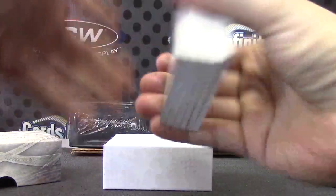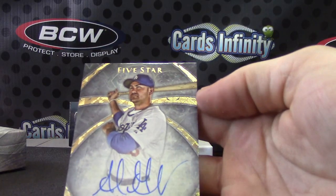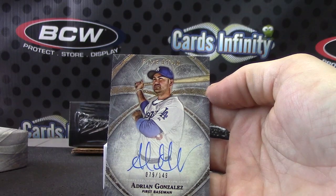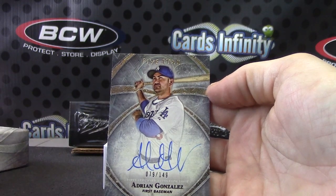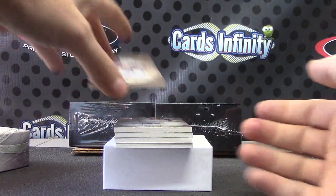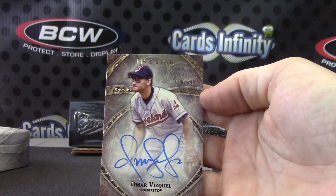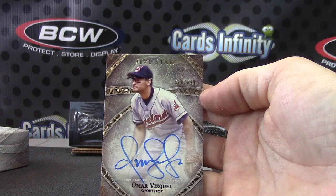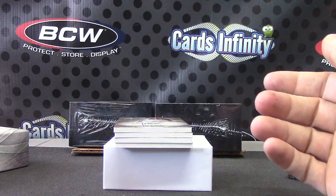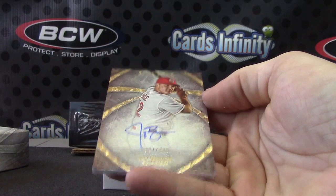Round number two. I keep doing it backwards — whichever way I'm doing it, it's backwards. Adrian Gonzalez, 149. Omar, numbered to 499. I was talking about him the other day — his cards fetch a lot of dollars for some reason. Omar Vizquel, Jay Bruce, this one's numbered to 399.